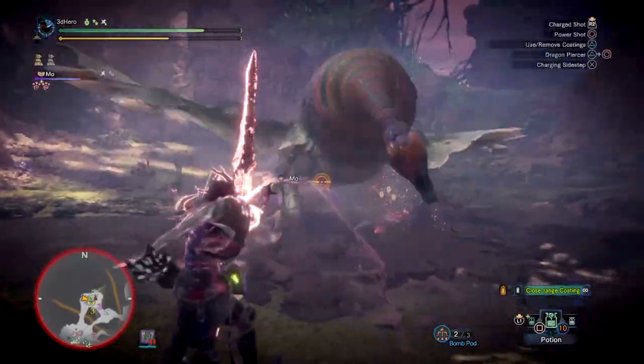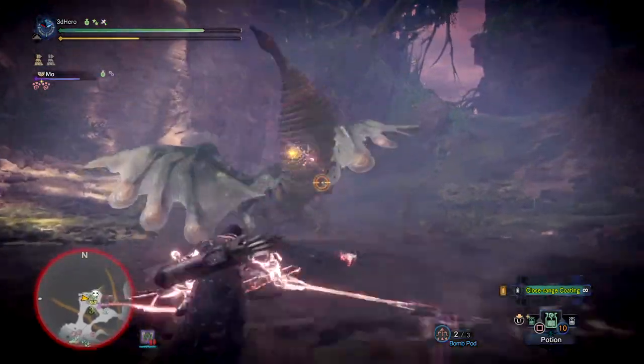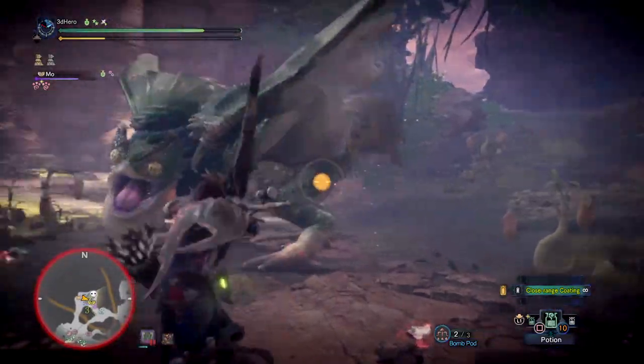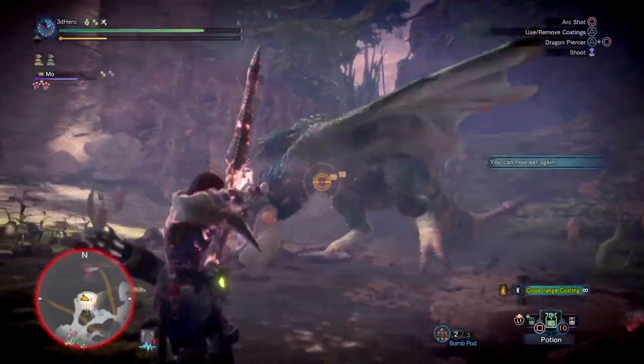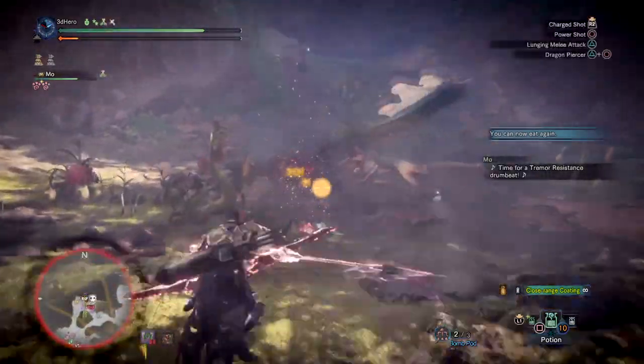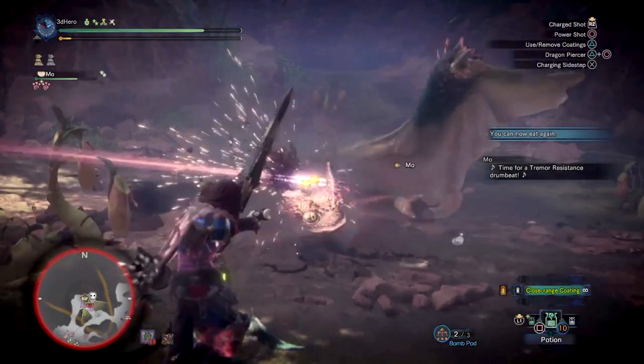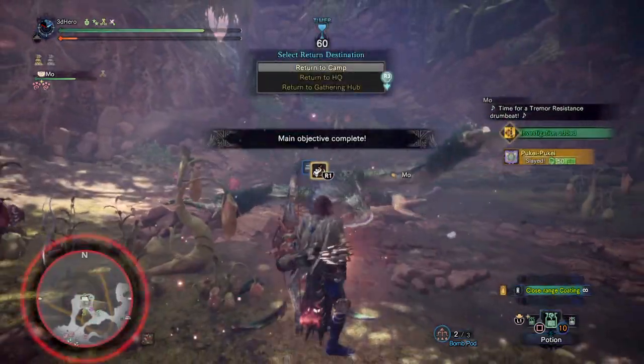Now with that out of the way, let's focus on a mixed set for the weapon. Through looking at the pros and cons for the weapon, it's best to run with standard bow skills that we all know well, but also run with the critical element skill as this weapon works well with that attachment, and any other skill that would best suit the player since it offers a lot of customization.